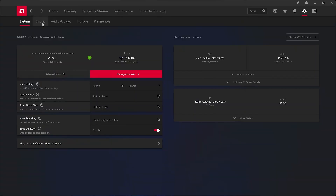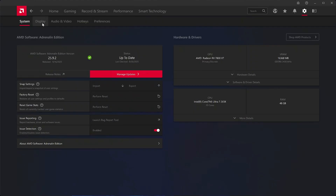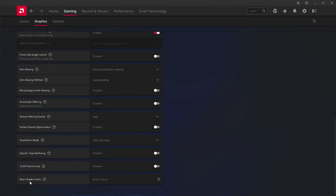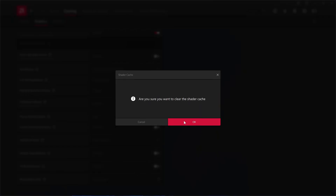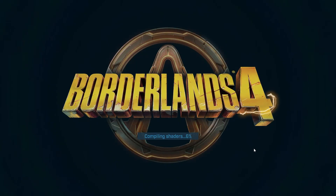First, make sure you have the latest GPU driver — for example, I'm using the one released recently in September with Borderlands 4 game support. The first fix is the simplest one. In the AMD control software, go to the Gaming tab, then Graphics, and scroll down to find Reset Shader Cache. Press that option. By resetting the cached files, the game will recompile them again.